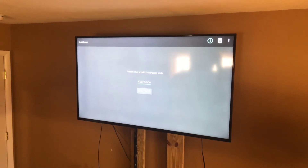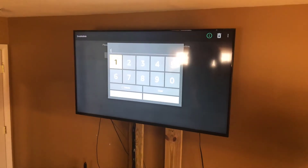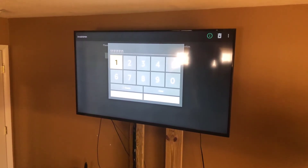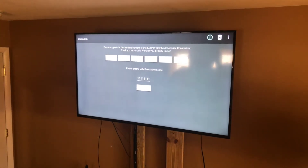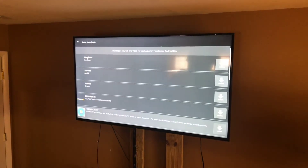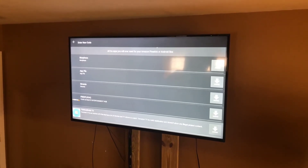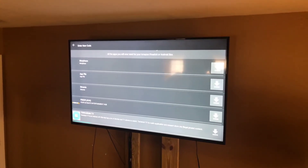Once you get it downloaded, open it and it'll have a code prompt. The code you can use is 12345678 — that's all it is. Hit the Next button, hit Continue, dismiss that, and it's called Terrarium TV. I've used this for a couple hours and it works really well. Click that and the download will start.